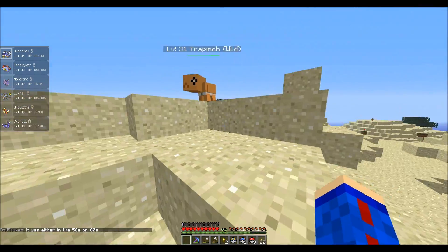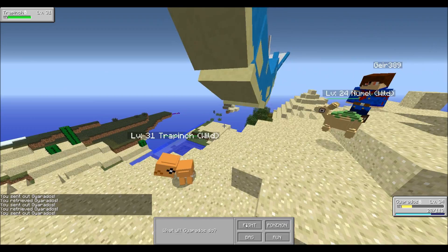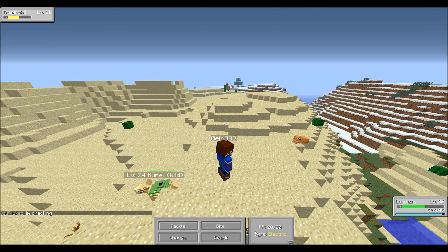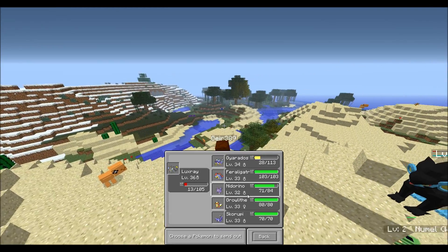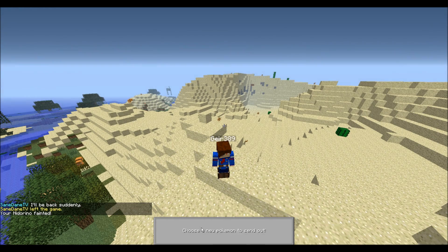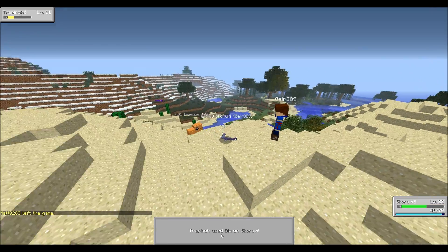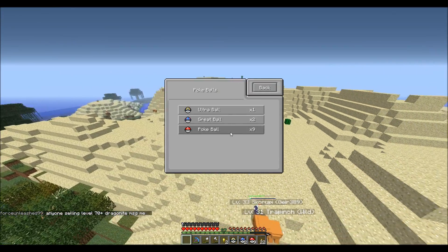Trapinch! No running away, come back. Dragon Rage — we will switch over to someone that can damage you without killing you. Spark's not going to work because he's Ground type. I guess Nidorino, then. Poison Sting? This is going badly. Venoshock. Bug Bite. We'll hit him with one more Venoshock. He is low enough in health now that we should be able to catch him with a Poké Ball.